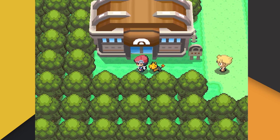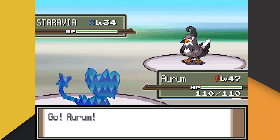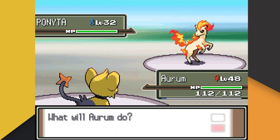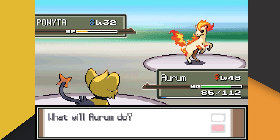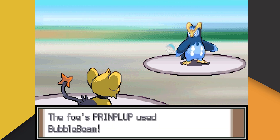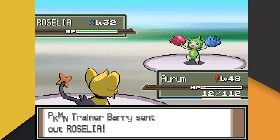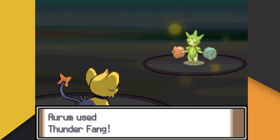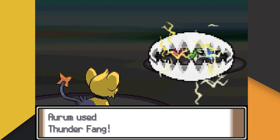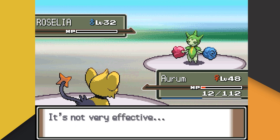Our next battle is against Barry again, but because we beat Maylene, Aurum will actually be obedient for the first time in the video. Barry leads with his Staravia, lowering our attack, but we one-shot it with Thunder Fang. Up next is Ponyta, who we hit with Return before getting stomped on — one more Return and Ponyta goes down. Barry's next Pokemon is his Prinplup, who we hit with Thunder Fang and paralyze before being hit with Bubblebeam. One more Thunder Fang knocks out Prinplup. Barry is on his last Pokemon, Roselia. We start with Thunder Fang hoping for a flinch — we get it. On the next turn we go for another Thunder Fang and somehow get another flinch. One more Thunder Fang takes down Roselia. We got insanely lucky with both of those flinches. I am amazed.